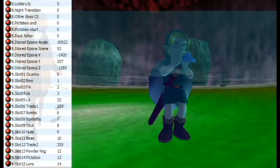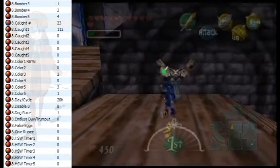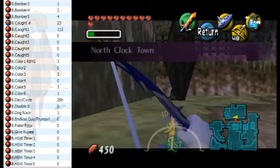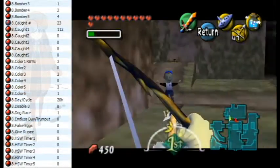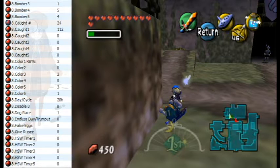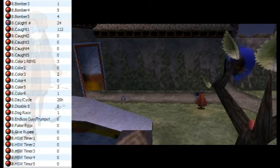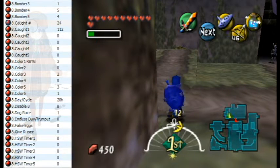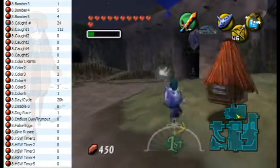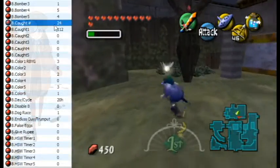The 112th bomber doesn't actually exist. Let's see how this affected our game — I'm just going to catch a bomber. And we're locked, kind of. Time still moves. Still stuck again. And we escaped. So our caught number is 24, just incremented by one.